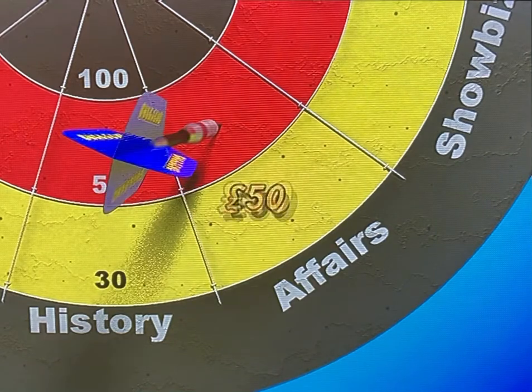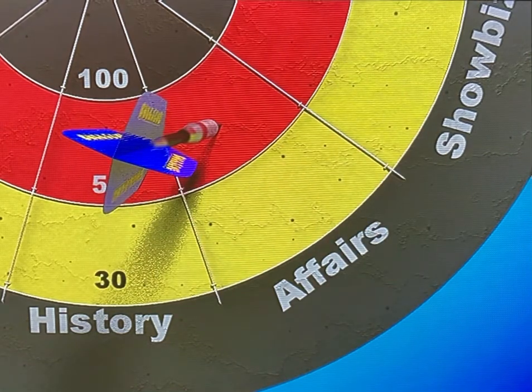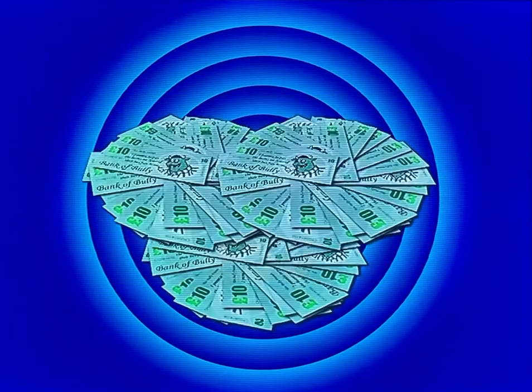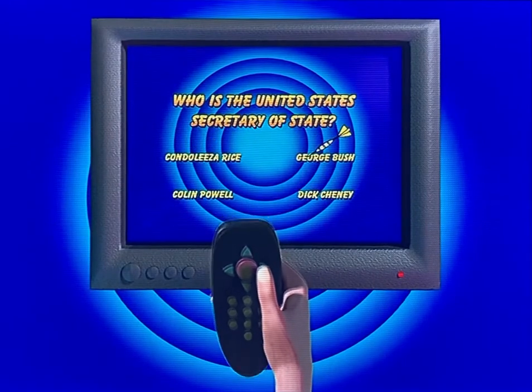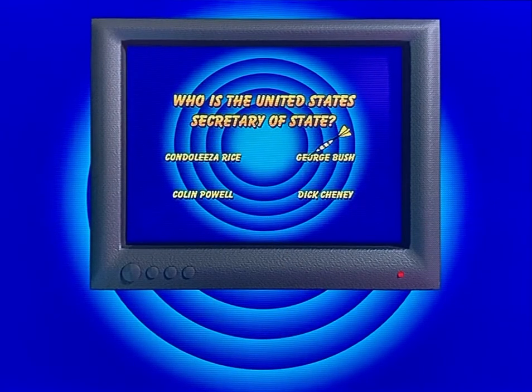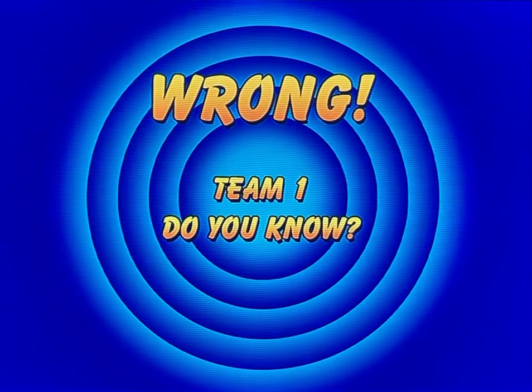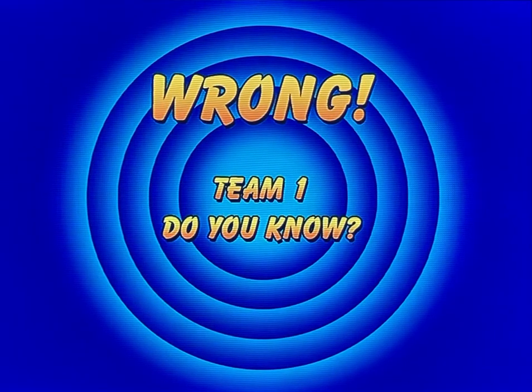If you land in your chosen category, you win cash depending on the ring you're landing in. Answer the question correctly and you can win bonus cash. Select your answer using the arrows on your DVD remote and press enter when you're happy.